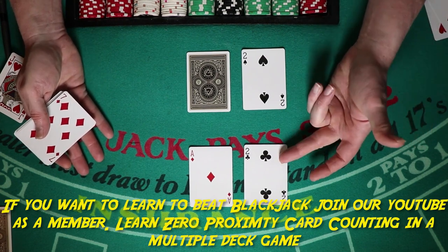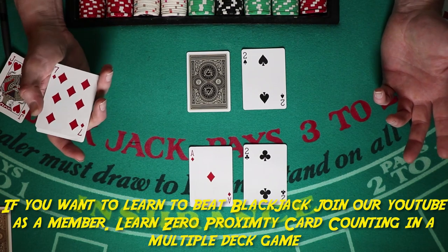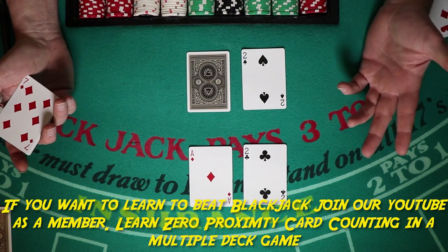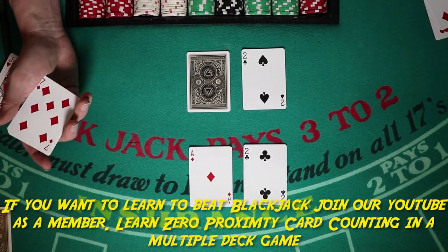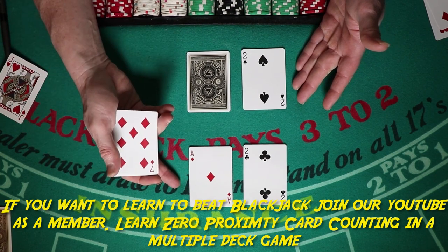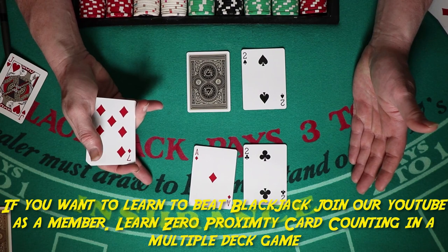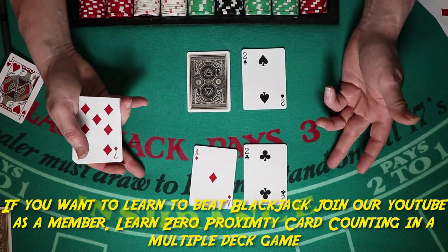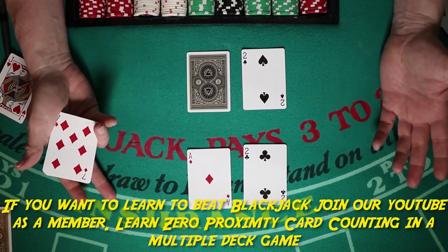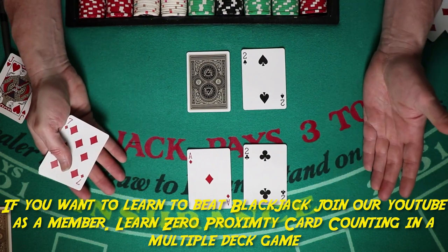With ace-two, you only double in two situations — against the cards the dealer is most likely to break with: a five or a six. Against a dealer two, simply hit and play your hand accordingly. You may end up with another soft total — for example, if you get a two you have a soft 15.